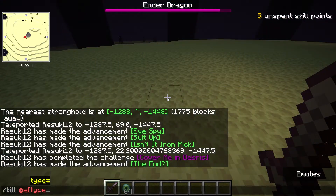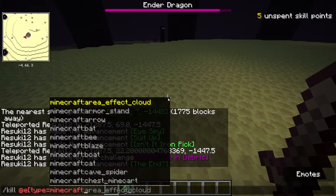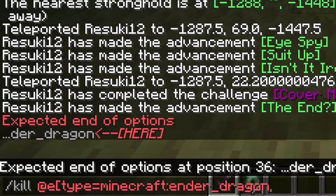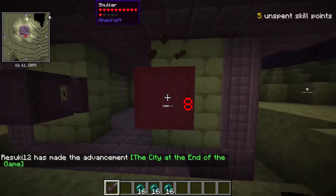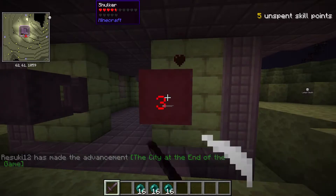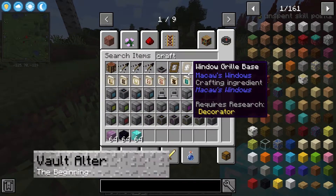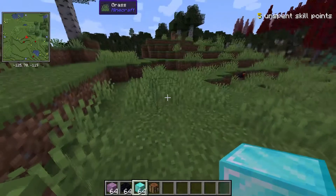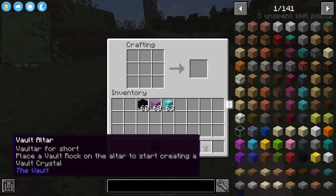Now let's get into the mod pack a bit. The first thing that you may notice is unfortunately the vaults are not accessible until you defeat the Ender Dragon and obtain access to the End Cities. So just do your best Minecraft speedrun, or maybe just play creative like I'm going to do. Before you can get into the vault though, you must first craft the Vault Altar. It requires one whole diamond block, four obsidian, and four purpur, which is obtained in the End Cities. Go ahead and craft that, and now you have your Vault Altar.